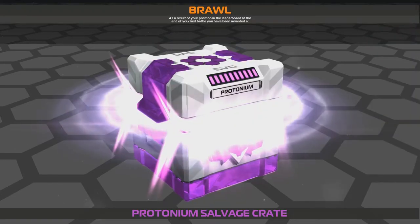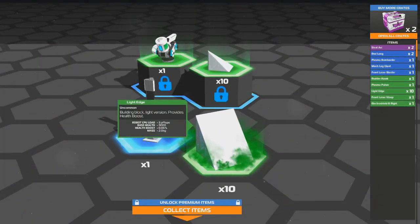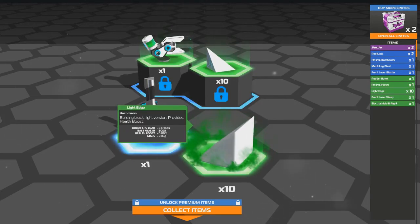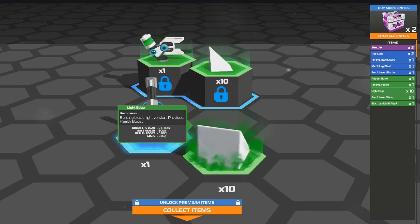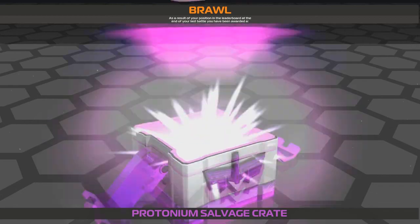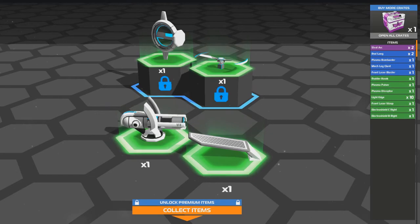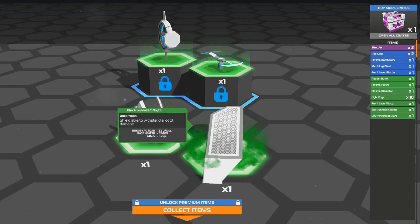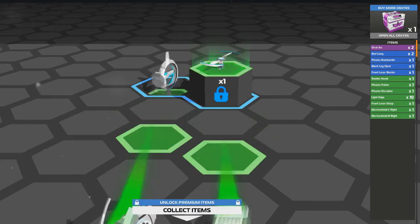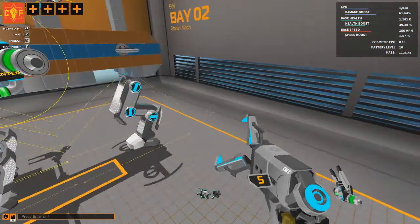There's still one more plutonium crate — let's go and open this one. Give me some other parts. Light edge and front laser blaster. I think the light edges are actually better than most of the other little edge parts, so we'll go ahead and replace those. Again with the green parts — I think green is common, blue is supposed to be rare, and the little purple ones are supposed to be epic. I'm not entirely sure, but that's what I think anyway. I never claimed to be an expert at this game — I just play for the fun, and that's all that matters to me.